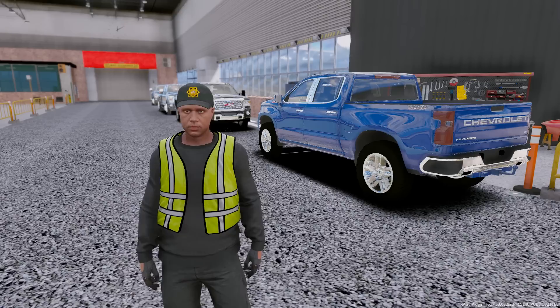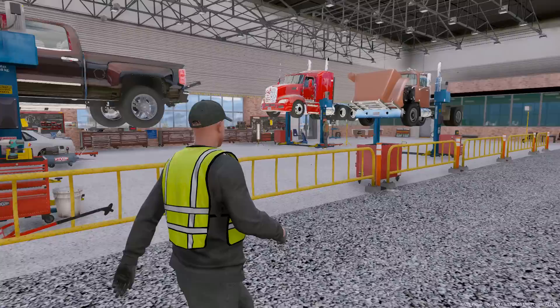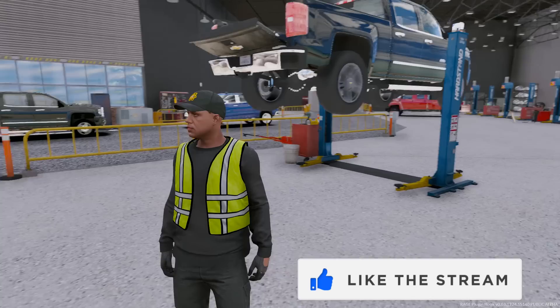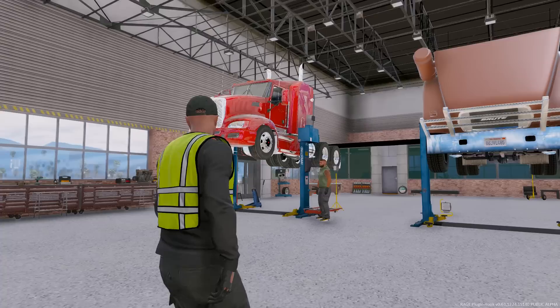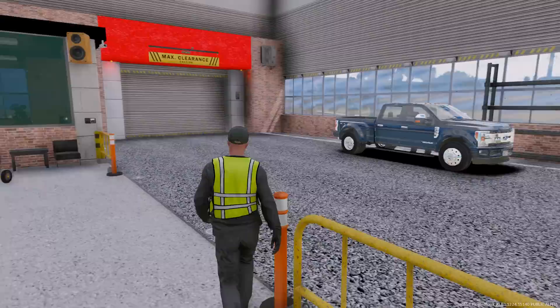Hey, what's up guys? It's your boy 2k7 back with another GTA5 real life mod video. Today we're back at the tow shop and we actually have some very interesting tow repo orders from the bank. We're going to be repoing a competitor's tow truck — they got two F550s on credit and haven't been making their payments. This should be an interesting episode; if you enjoy, make sure you hit that like button. The shop is starting to fill up. We got a Silverado that went into the water at the boat ramp, a red Kenworth that overturned up in Palito Bay, and an old truck that's just broken down. Welcome back, hope you guys are having a great day.